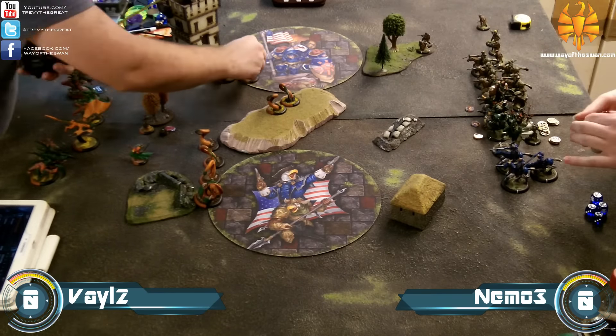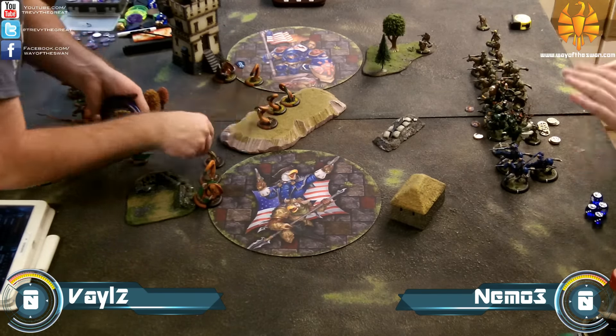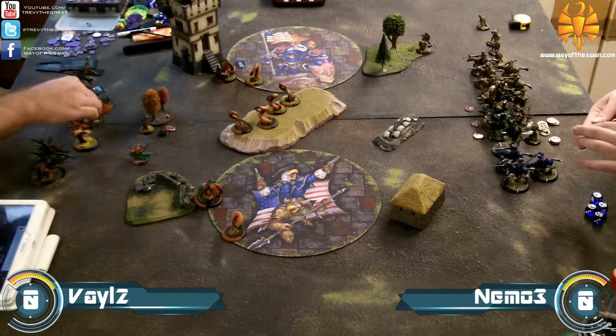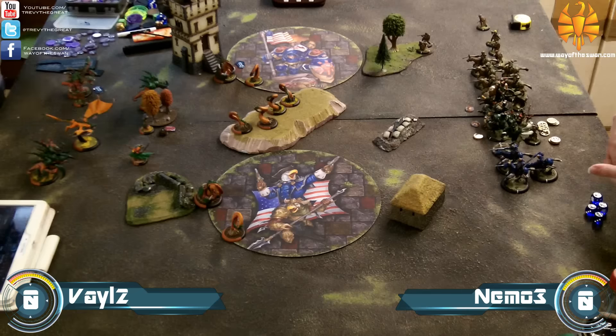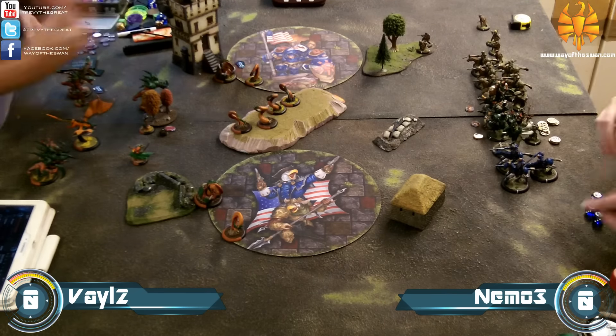No kill box is a big deal for Nemo because he's easy to kill, and Vayl is really good at killing warcasters. But with no kill box he can hide in the back and cower. Vayl goes first here.